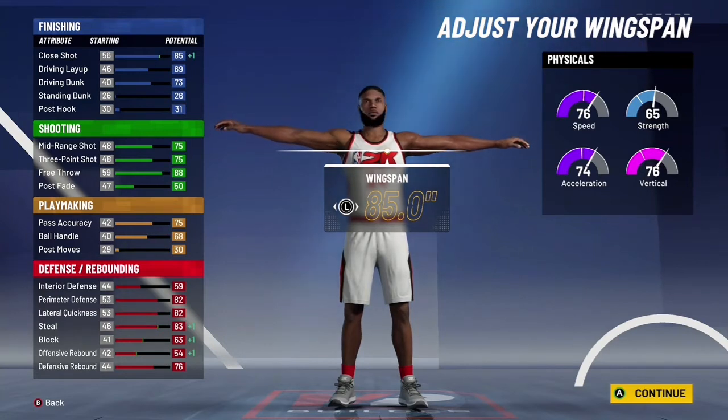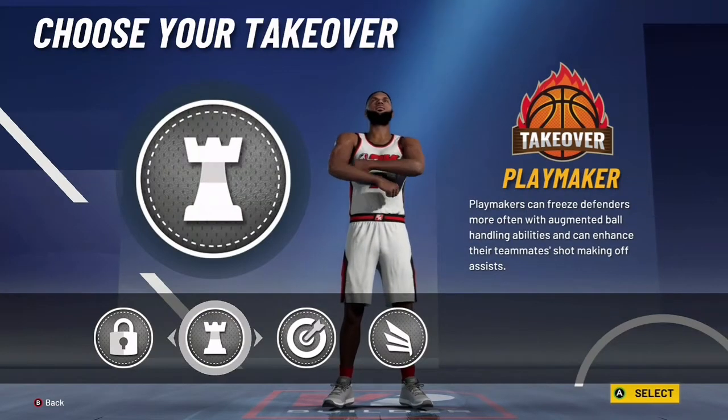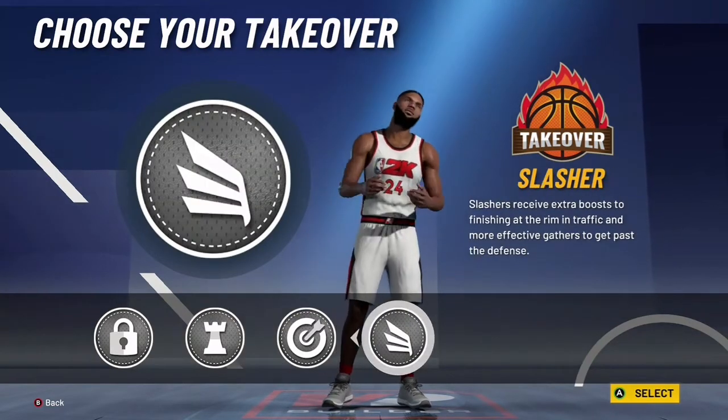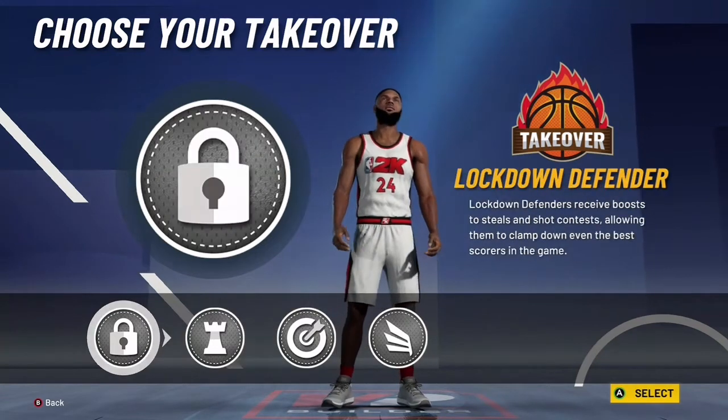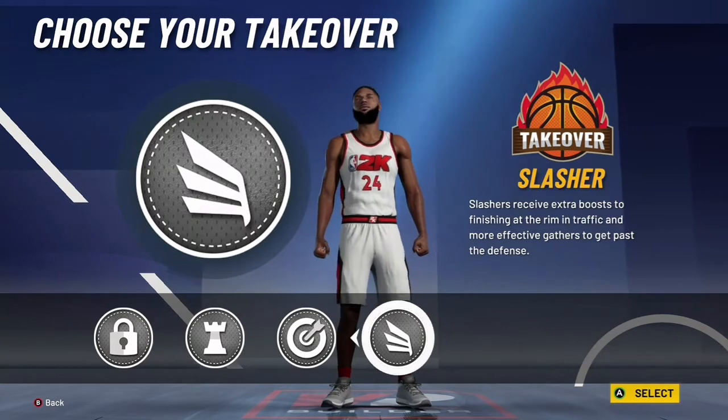If you hit 99 overall and get four general, if you pick either playmaking or slashing takeover you get the speed boost. But I would say go with slashing because it gives you contact dunks. You can go any ticker you want, but that's what I'd go with.